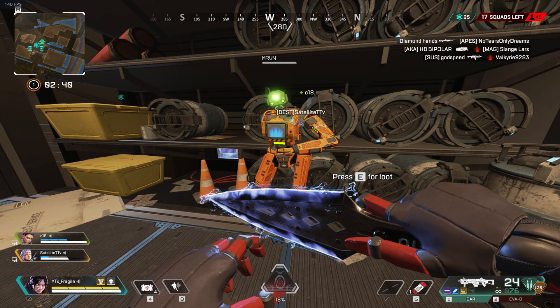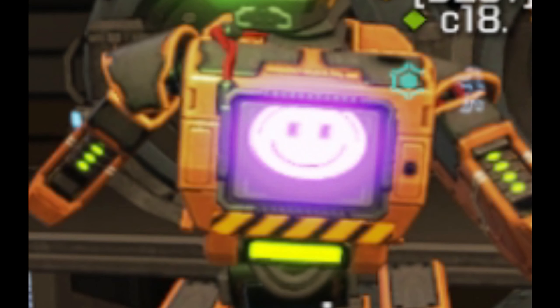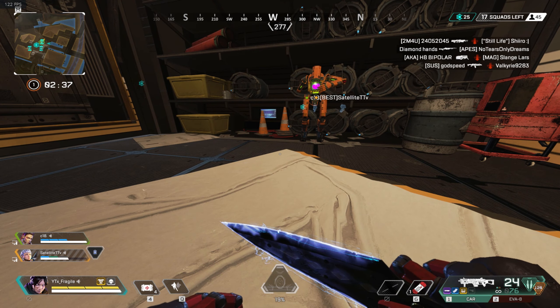When the white smiling emoji drops, you simply press E. It's free and high level loot if you get the hang of it.